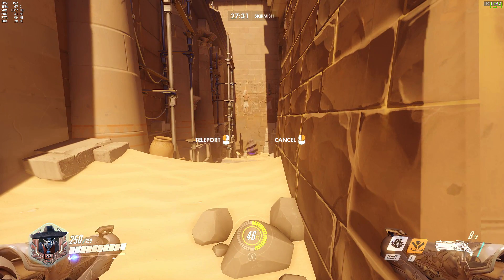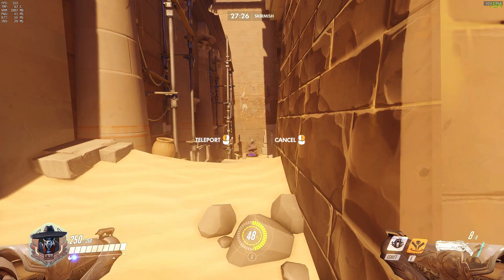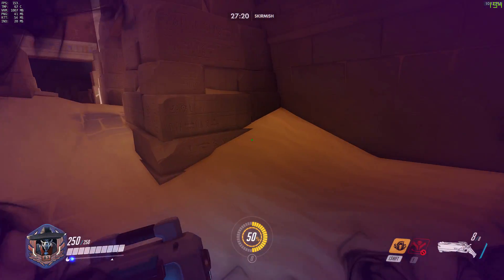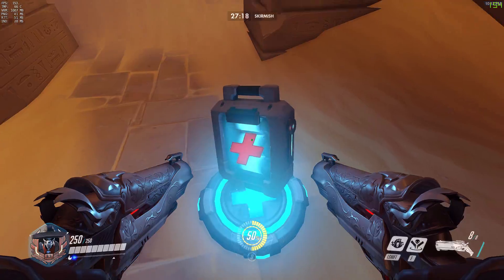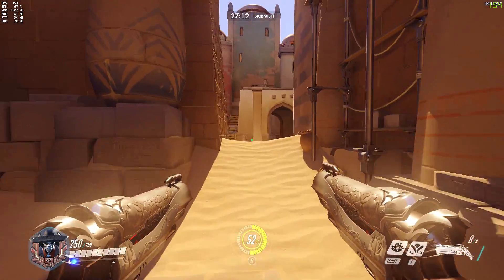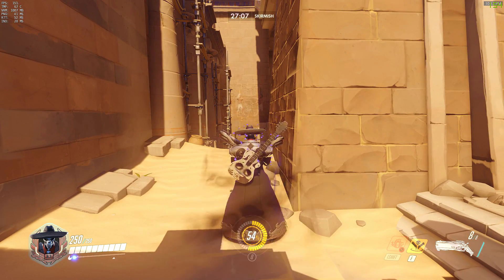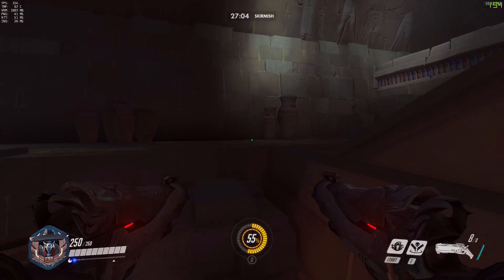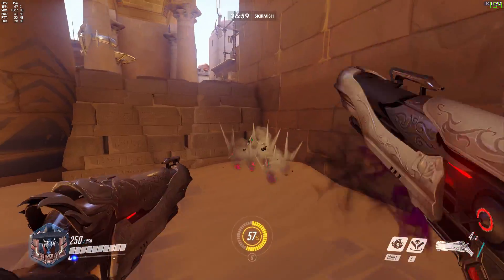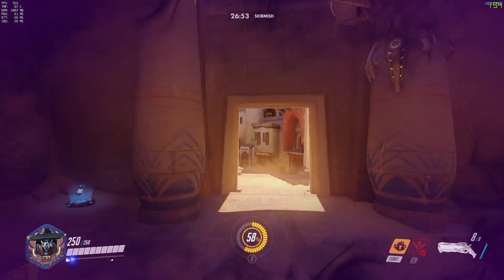Here we are attacking Point B at the left entranceway. This one is a little ballsy — if there are enemies down there I don't really recommend it — but go flush next to the wall to conceal your presence as much as possible. There's a 250 med pack under the bridge; if people start attacking you, grab it and Wraithform out. Alternatively, Wraithform next to the wall, jump up, and you're basically already on the point — a very quick way to get straight there and great to rejoin teammates mid-push.